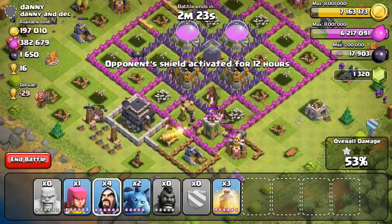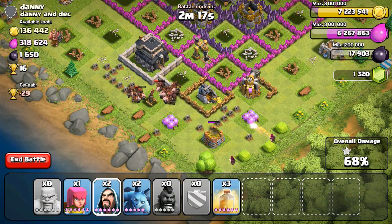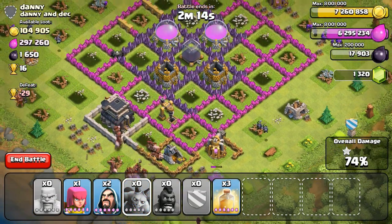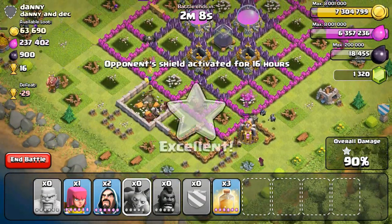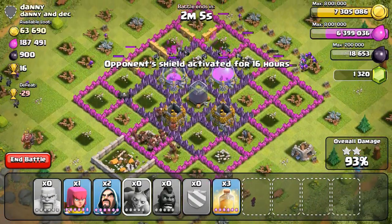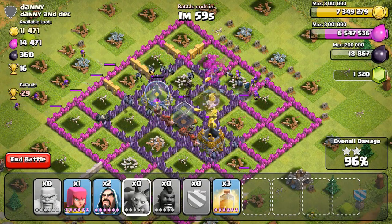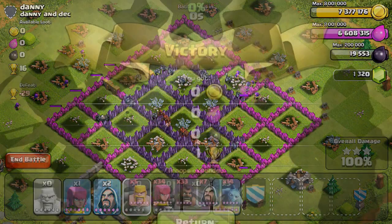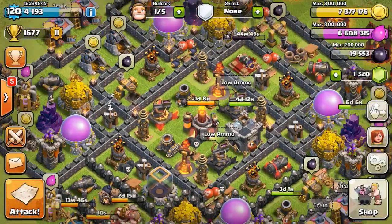I spread my hogs all around his base and didn't even need to use any healing spells. My hogs already had most defensive buildings down after just 40 seconds — only an air defense left. I dropped two minions to clean up and let the archers and wizards do their thing. We were already at 93% and not even a minute into the battle — finished in one minute and two seconds for a 700K raid. Hopefully you guys enjoyed — please leave a like and comment, thanks for 14K subs and half a million views, love you guys, peace!